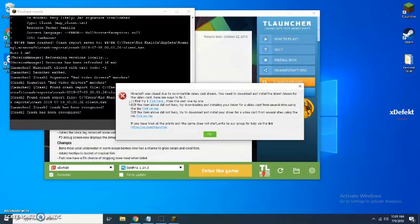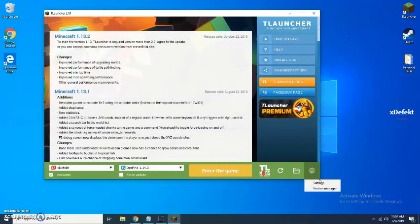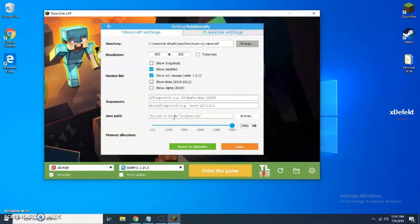Hello guys, welcome to my video. In this video I will be showing a way to fix your Minecraft launcher. This is probably one of the most common issues where it says that your graphics card driver is incompatible. The way we tackle this issue is simply by going to settings and seeing whether this part right here has already been specified.